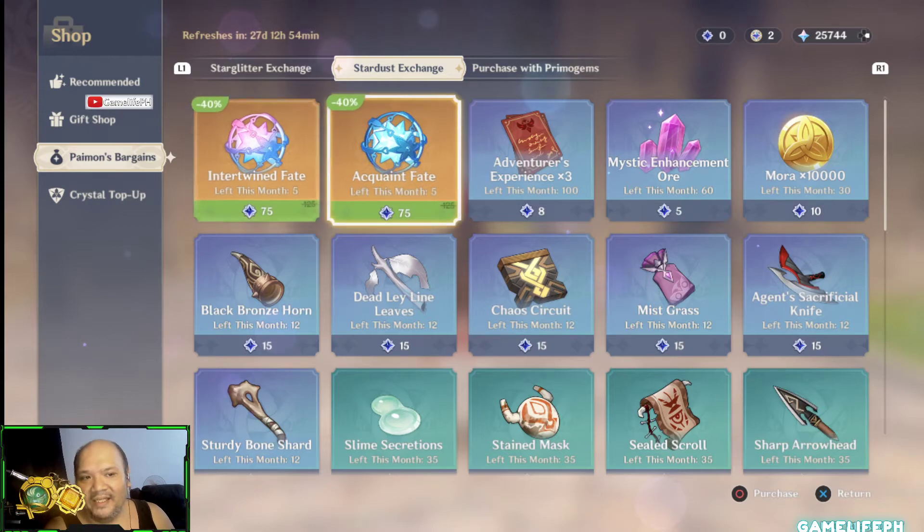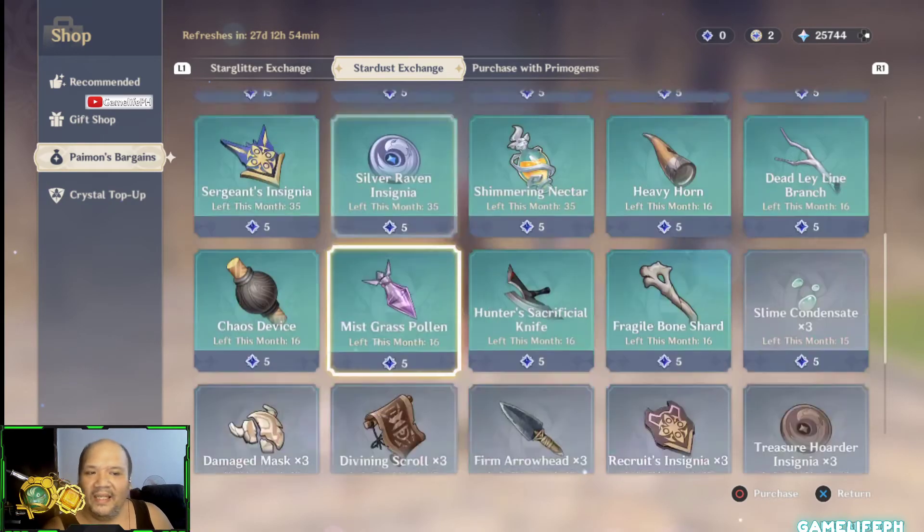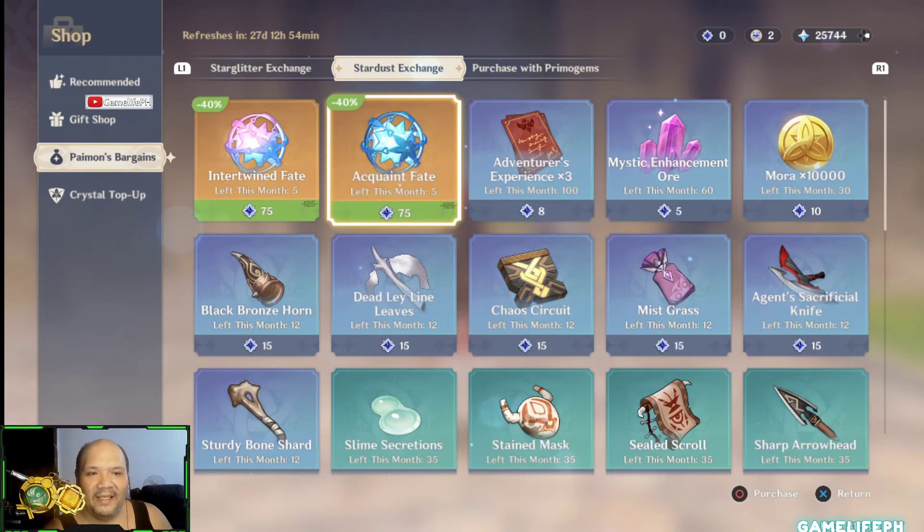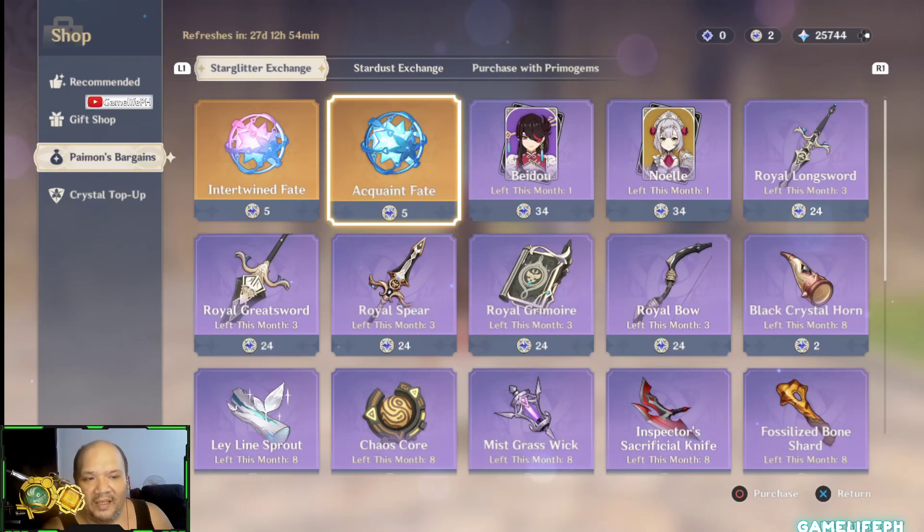On the other side you've got the stardust shop, which is always good. Buying the intertwined fate and the acquaint fate from the stardust is always a must for me — that's the only thing I buy here. I don't even buy the mora or anything else.